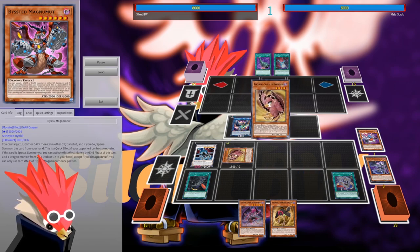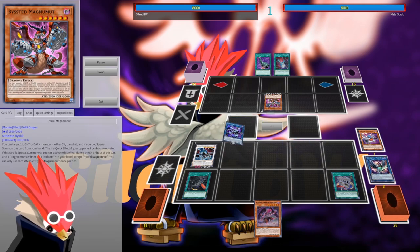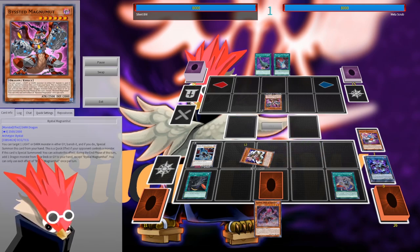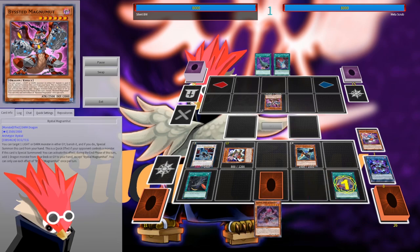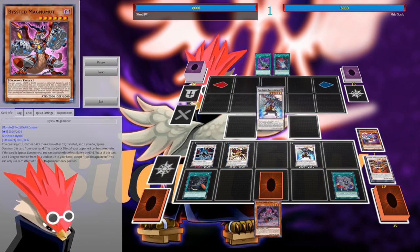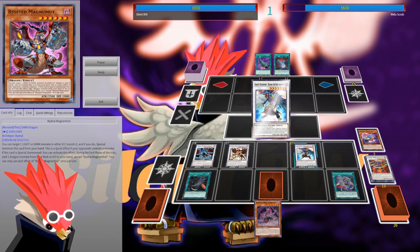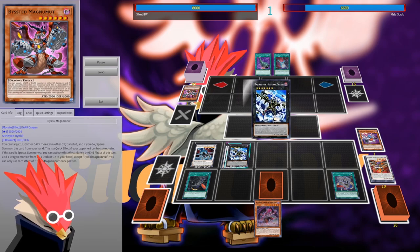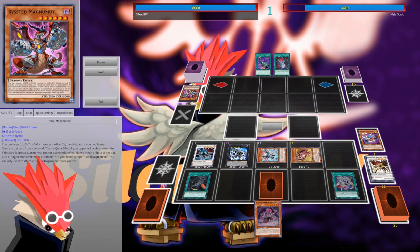Here we really want to get Steam to the graveyard, so we summon Boreas to get Steam to the graveyard that way, and then we can continue normally. As you can see, one Bestial card is almost nothing against this deck. Now I want to show you what happens if our opponent has two of them.